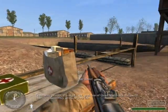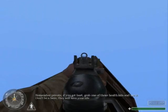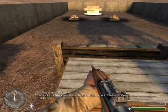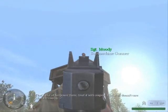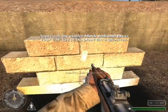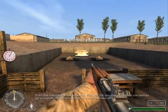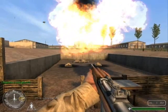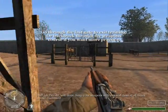Remember, Private — if you get hurt, grab one of those health kits and use it. Don't be a hero; they will save your life. Our last station will be explosives. Pick them up — that's a lot of firepower there, treat it with respect. That stuff doesn't care what it blows up. Place your explosives on the cinderblock wall. Note that a stopwatch has appeared — this will tell you how much time you have to get your butt out of there. Fire in the hole! Good job, Private. Well done. Keep your weapons with you and clean at all times. You are dismissed.